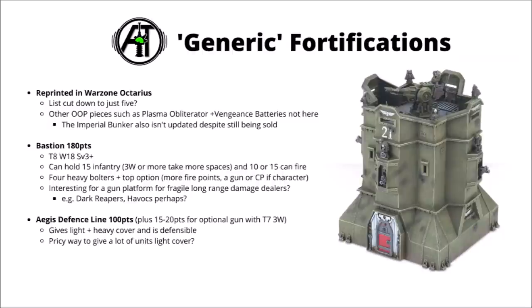Next we have the Aegis Defence Line — 100 points for what is basically a barricade, and you can pay a few more for the gun emplacement on the end, which is toughness 7 and 3 wounds, firing on a 4+ if operated. The barricades are both light and heavy cover, and also defensible, which could be quite nice if you need units in the open with better cover. For 100 points it does seem a bit steep, though if you could put it on an exposed objective, maybe it helps things like Terminators with Storm Shields hold it.